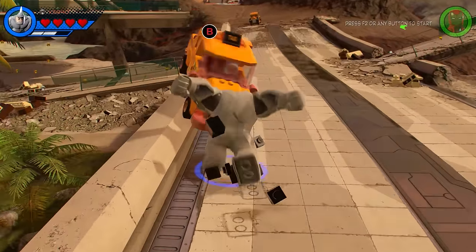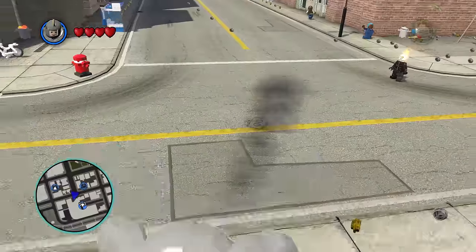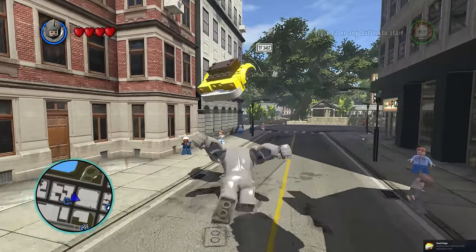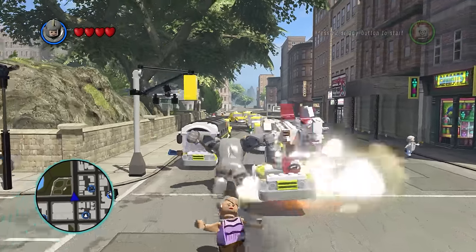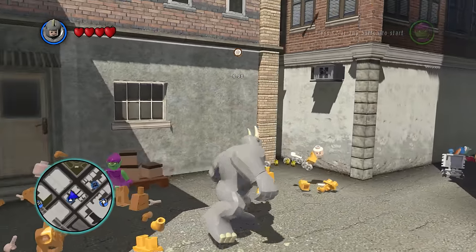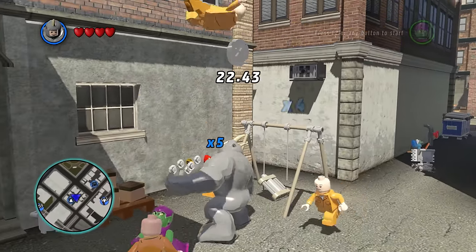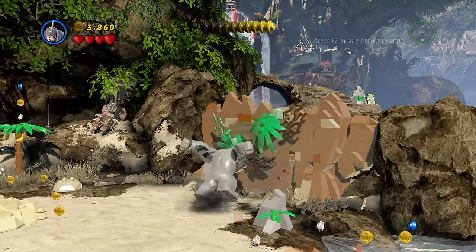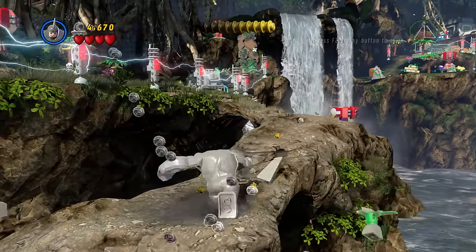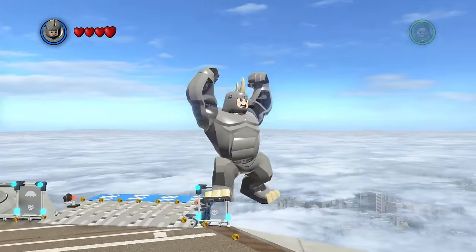Number 21: Rhino. There is no character better than Rhino at causing a rampage in New York City. When Rhino runs into cars, they instantly blow up — same goes for his charge ability. His special move always puts a smile on my face, watching henchmen get launched up into heaven to see Uncle Ben is just hilarious. And I've got to be honest, before making this video I hadn't played Rhino in LEGO Marvel Super Heroes in years, and I forgot just how great he is.